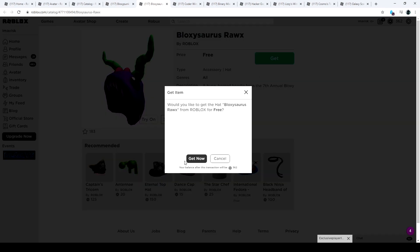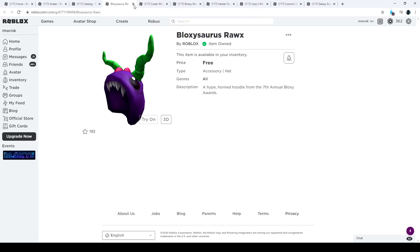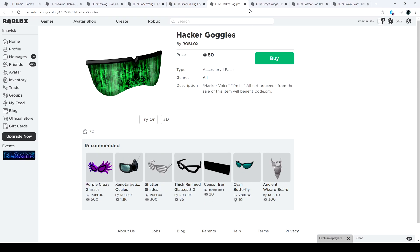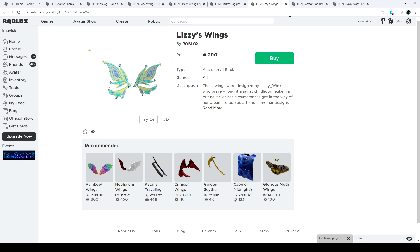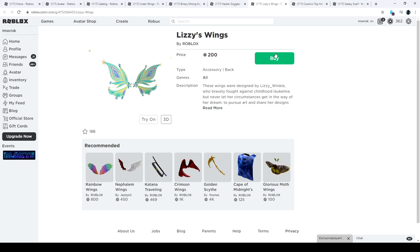We're going to grab the free ones because they are absolutely amazing. Links are in the description down below for all the items, so you can pick those up. We also have the coder wings, binary mixing keyboard, hacker goggles, lizzie wings, cosmos top hat, and galaxy scarf.